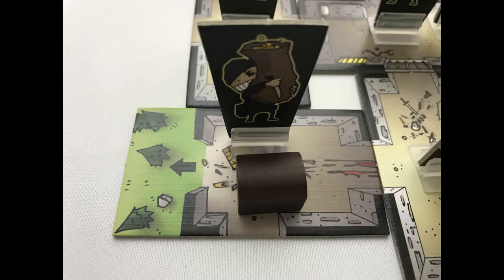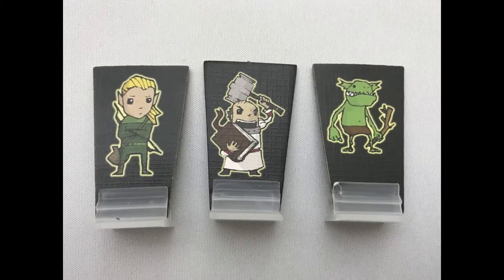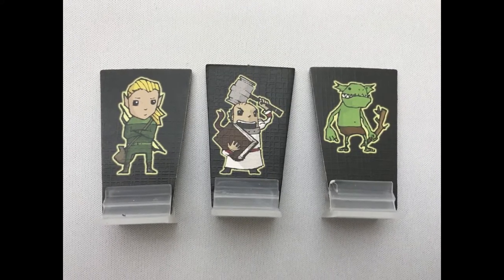Only a character with the treasure chest can leave the dungeon via the exit. Instead of moving, if there's more than one character in a room, a player can kill one of them, removing one of those characters in the room from the game. Line up those removed from the game to remember which order the characters were eliminated from the dungeon.